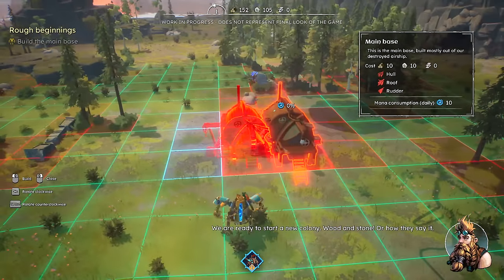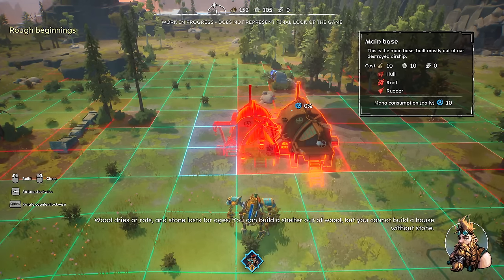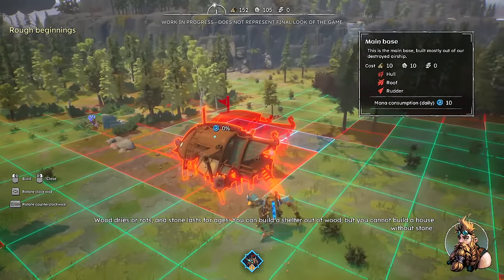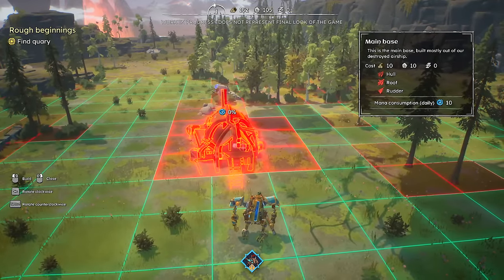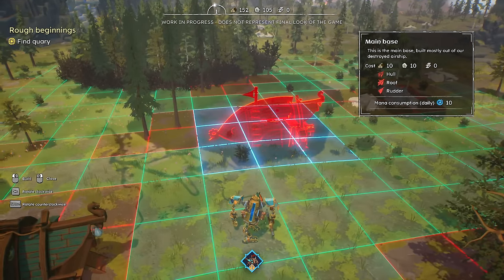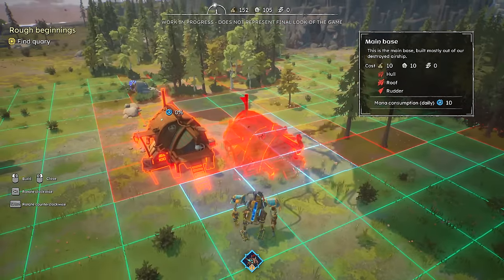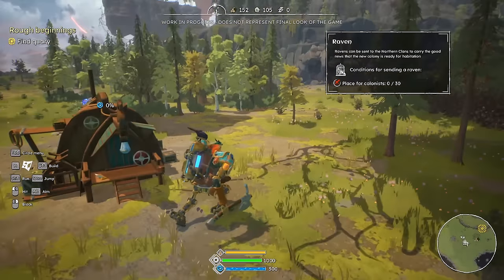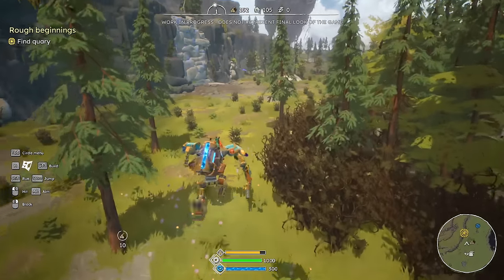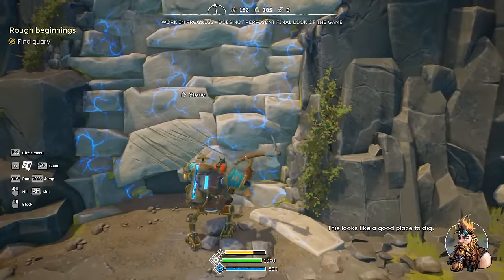You need to start a new colony — wood and stone. Sir, I believe the phrase is rock and stone. Finally, wood dries or rots, and stone lasts for ages. You can build a shelter out of wood, but you cannot build a house without stone. So if I close that, is that the only thing I can build? It looks like I need hull, roof, and rudder in order to make a main base. It wants me to find a quarry. Well, let's go find a quarry — we'll hunt our quarry the best that we possibly can. Is that a pun? It kind of feels like a pun.